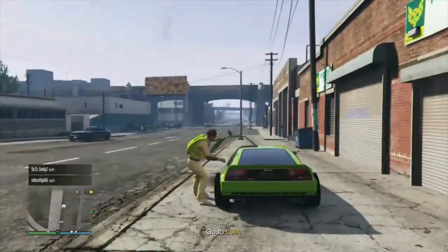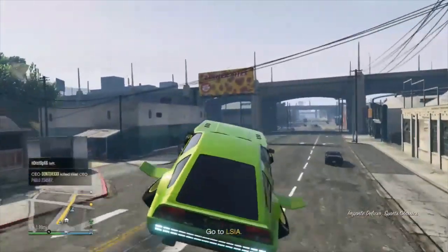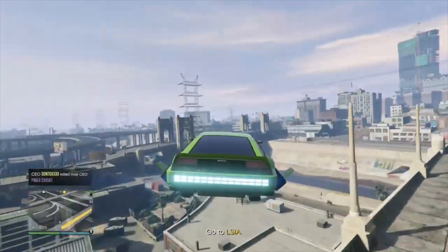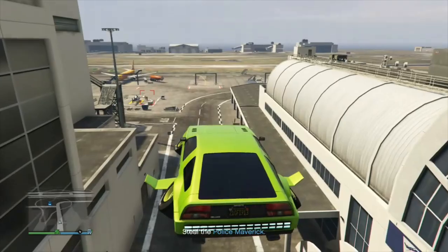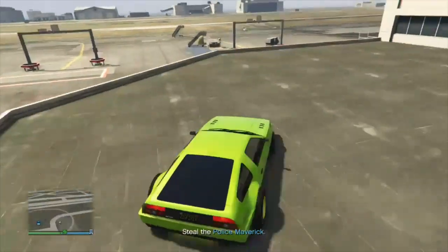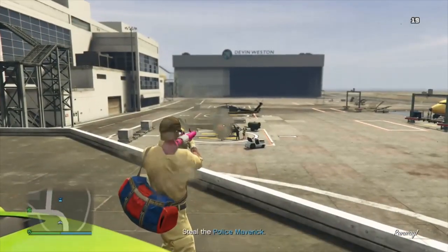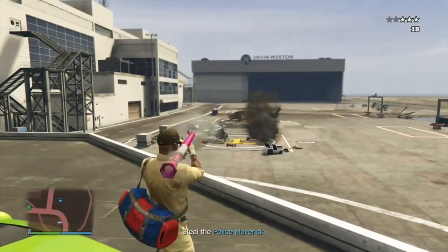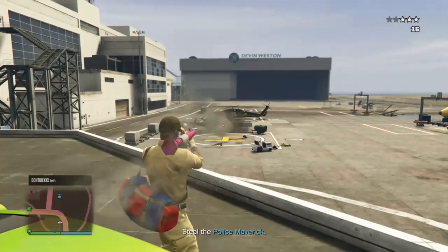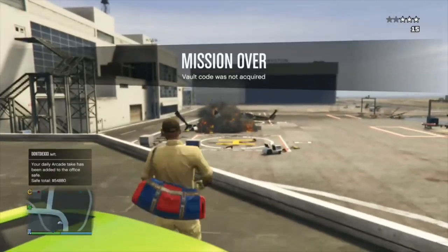Let's head over to LSIA and fail the prep mission, which is destroying the police helicopter. I'll save the missiles for griefers. Destroy that Maverick police helicopter — it should say mission failed. This is okay; you don't have to do this every time, I just do it to start another activity.